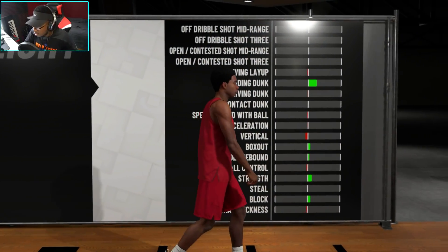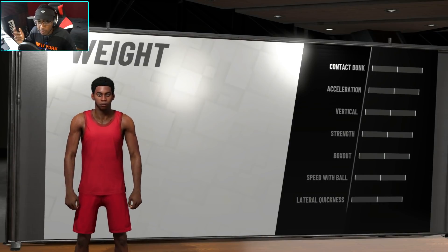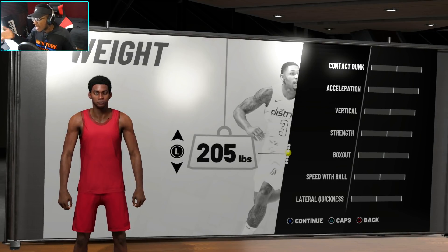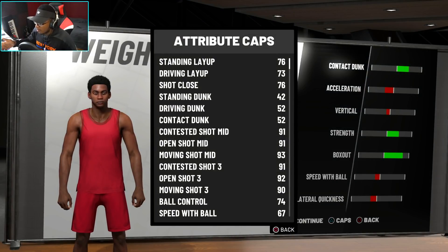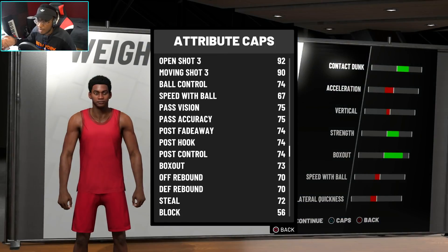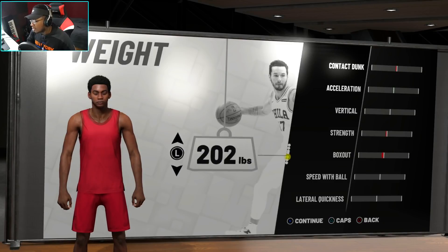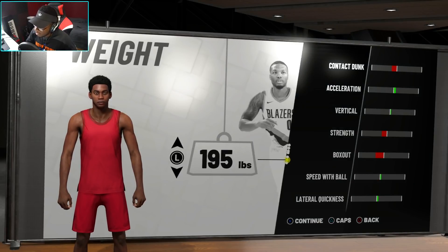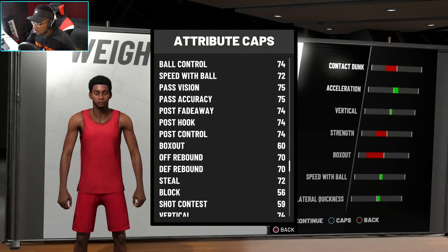I'll be at shooting guard so I don't need to be that tall, so I'm going 6'5. Looking at weight and wingspan — similar to my playmaking shot creator, I'm going to the lowest weight possible. I really only need speed with ball for this build. You do have to be careful because acceleration and lateral quickness matter too, so you might not want this build at max strength. I don't need strength, box out, or contact dunks much.